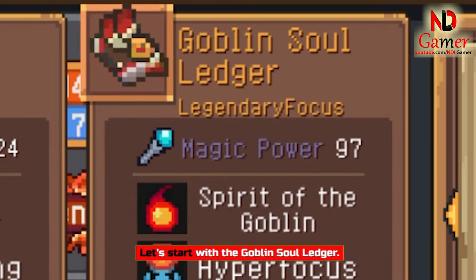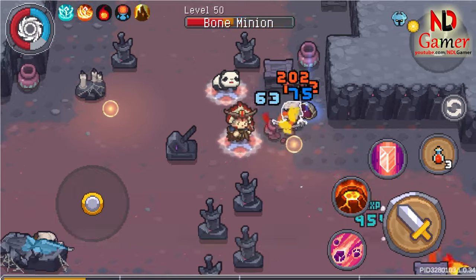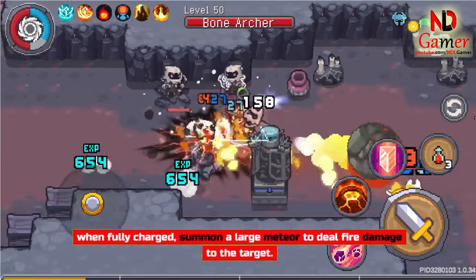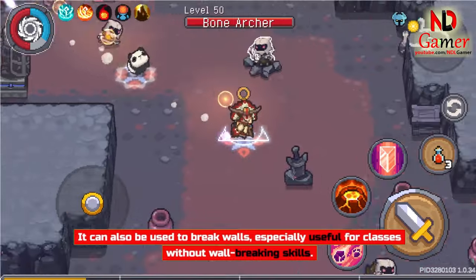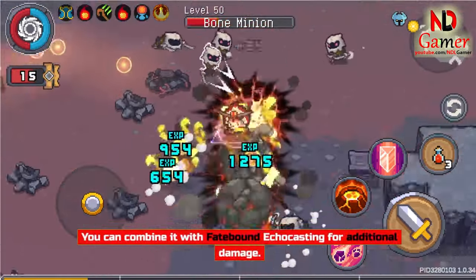Let's start with the Goblin Soul Ledger. In basic attacks, it creates fireballs that, when fully charged, summon a large meteor to deal fire damage to the target. It can also be used to break walls, especially useful for classes without wall-breaking skills. You can combine it with Fate-Bound Echo Casting for additional damage.